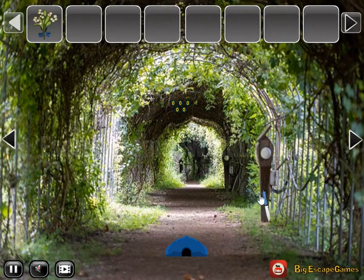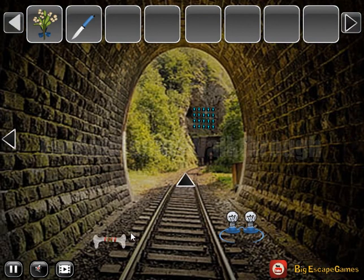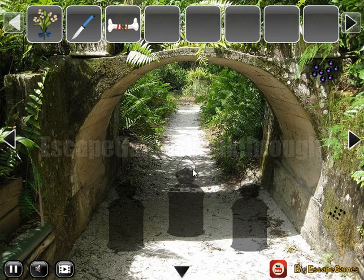Right here we can take the flower and take the knife. There's a small cave. Going to the right, let's take this bone. Here we need a battery to find, then going up there.